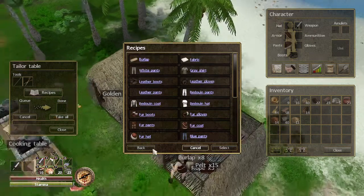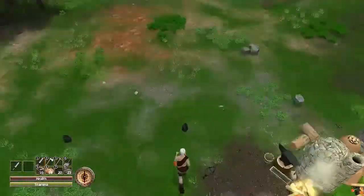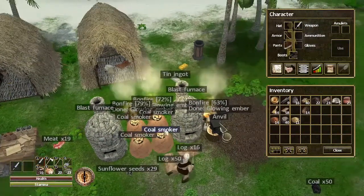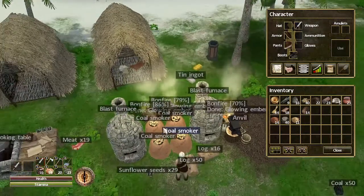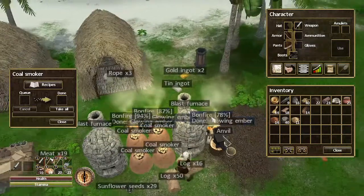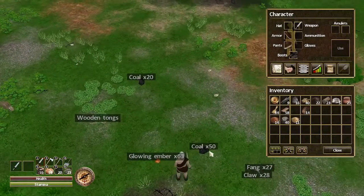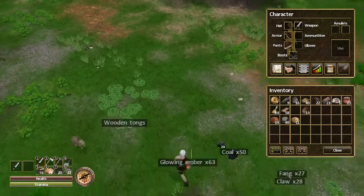As long as we have these boots we'll go a little bit faster. Nothing else has changed except some grinding off camera — getting some more glowing embers because I ran out, and I need some more charcoal. I'll only have like 63 left and 50 coal, so let's get that taken care of.